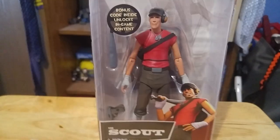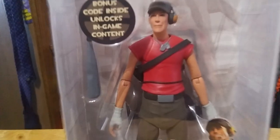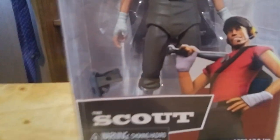Next we'll do Scout. Scout is by far probably the closest to his actual class. He does have a little bit of a weird face going on, but it hasn't been as bad as that Red Spy so I can't really complain. With this guy you get the bat and the pistol, and you do get the scattergun but it's hidden behind there.